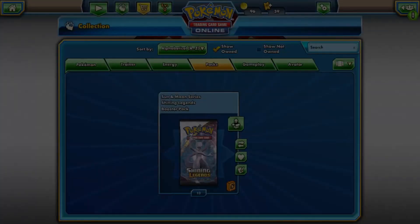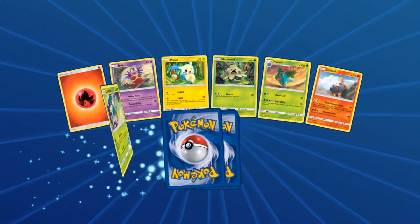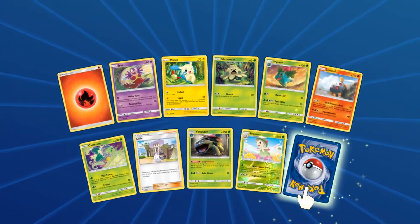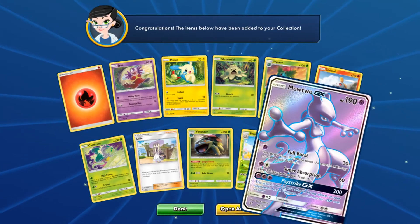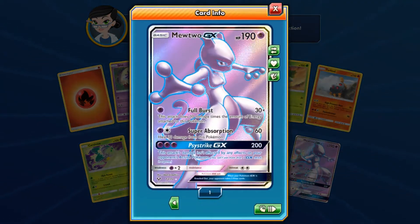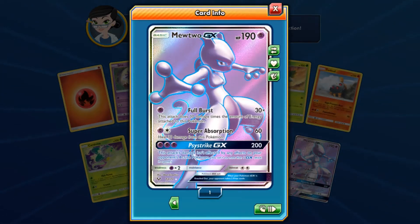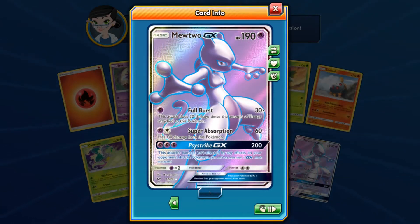If you guys can't tell, I like pretty things. And the art on these cards, especially online with the holos, are just stunning. And talking about stunning art — here we have a Mewtwo Full Art! Hello! Gorgeous!